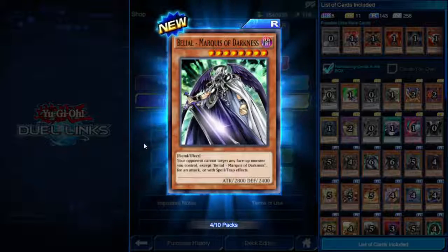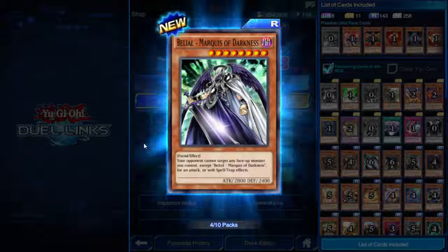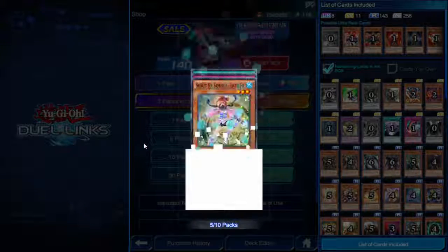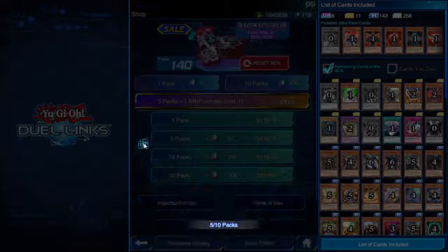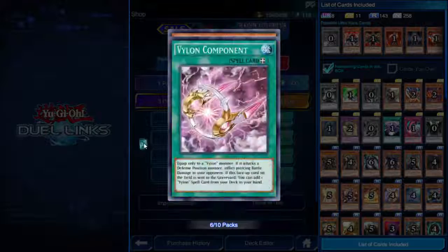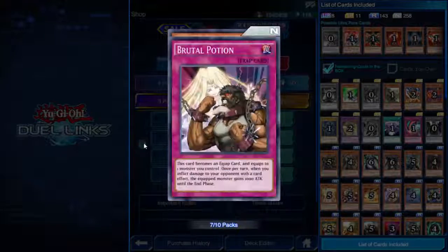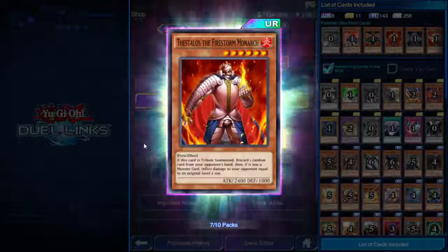Not bad, especially if you can find a way to summon him cheaply. Noble Knight Bedwyr, Brutal Potion — ultra rare Thestalos the Firestorm Monarch! Six star — if this card is tribute summoned, discard one random card from your opponent's hand, then if it was a monster card inflict damage to your opponent equal to its level times 100. No matter what, you get to discard a card from your opponent's hand, and if it's a monster you do some burn damage too.